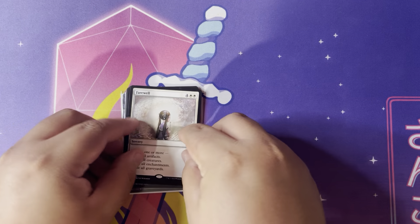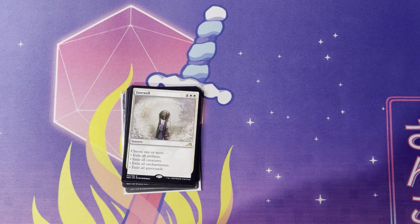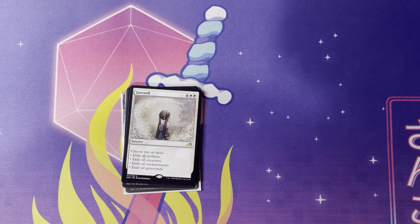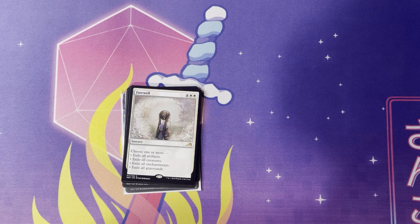We're gonna start at the top with Farewell. Four and two whites for the Sorcery Speed. Choose one or more: exile artifacts, exile creatures, exile enchantments, exile graveyards. I feel like this is a really great card to have in any white deck because you get the flexibility to choose what you want to do with it. If you're playing a heavy artifact deck, you just exile all those. Heavy creature deck, token deck, exile all those. Chamas, graveyard recursion — it just hits all the pieces. I have it in all my white decks now. I think it should be a pretty decent staple at this point, and I don't think it's that expensive either. It's a really fun, very diverse card and you can use it in a lot of ways.